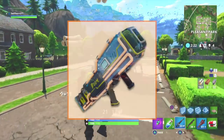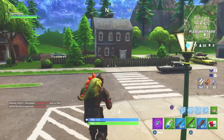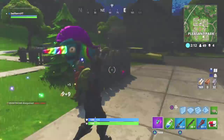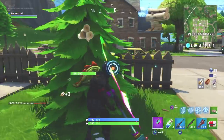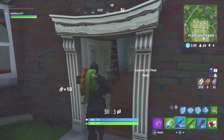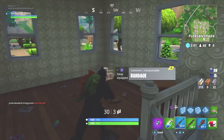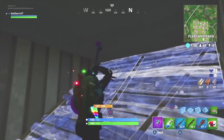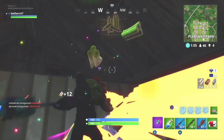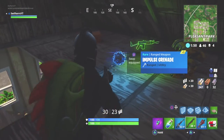Those data files indicated that a brand new airstrike laser was going to be coming to the game — a device that you needed to lock onto a specific target and then bombs would come dropping from the sky onto that target. So when the guided missile was announced I assumed it was essentially the airstrike laser just with a different name. But obviously from that trailer the guided missile is nothing like the airstrike laser where you lock onto a target and bombs drop from the sky.